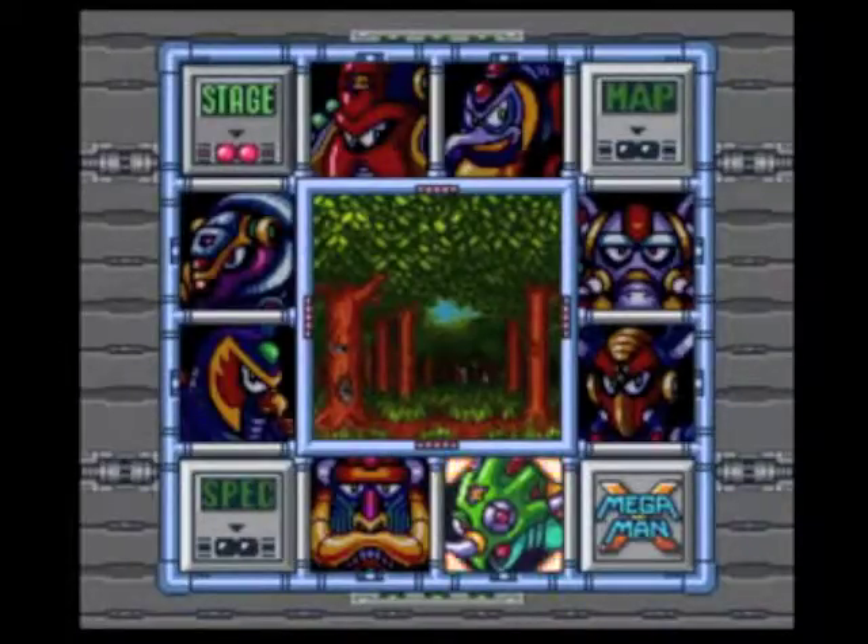In the last episode, we took out Boomer Kuwanger and obtained Boomerang Cutter, which helps us get a few items, such as his heart tank and the sub-tank from Spark Mandrill's level. In this episode, we're going to take out the final maverick — as far as the main mavericks go. I'm eating a pizza, I just got home.